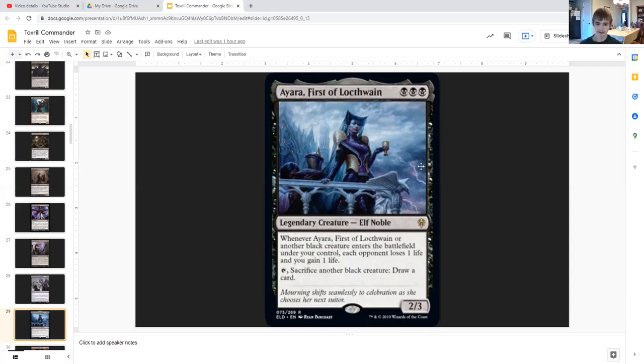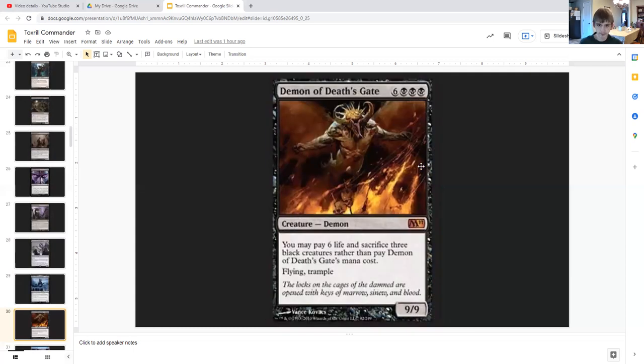Ayara, First of Locthwain is a 2/3 legendary elf noble for triple black. Whenever she or another black creature enters the battlefield under your control, each opponent loses one life and you gain one life. You can also tap and sacrifice another black creature to draw a card — so instead of paying blue and black to sacrifice a slug with Toxrill, you can just tap Ayara and draw a card by sacrificing your slug, since your slugs are black 1/1s.